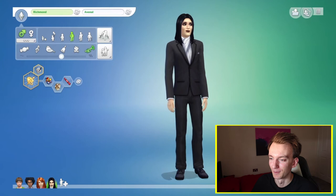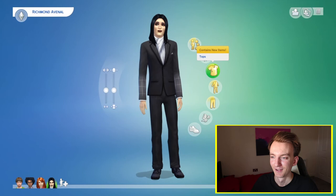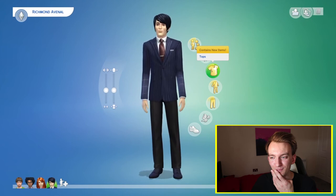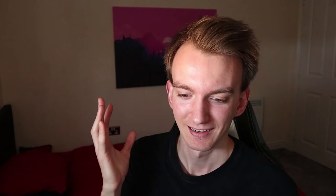I've done a few alternate outfits for Richmond as well. So we have just a kind of normal look for him, and we have more of a goth boss look where he's shaped up a little bit. Annoyingly, you can't have different hair colours for different outfits, because I wanted to make him blonde for this particular one, but couldn't do it. And that is the four IT Crowd characters.